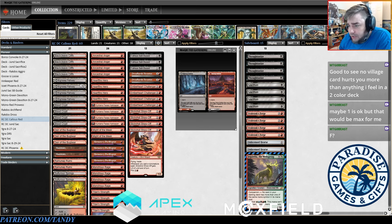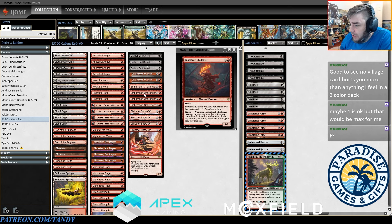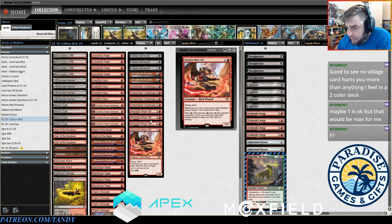Newer additions to the deck are Heartfire Hero and Emberheart Challenger — the two mice from Duskmourn that allow you to target them for advantage. Heartfire Hero gets a +1/+1 counter whenever you target it for the first time each turn, and when it dies it deals damage equal to its power to each opponent. This card is extremely good with Callous Sellsword because it does double damage — you use Monstrous Rage, Titan Strength, or Ancestral Anger to grow Heartfire Hero and then throw it at their face with Callous Sellsword.